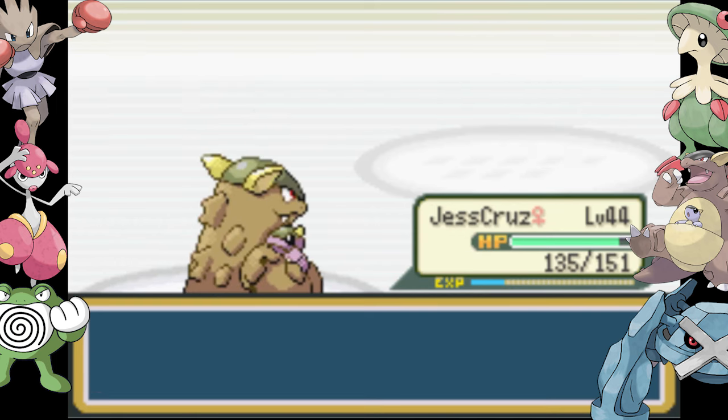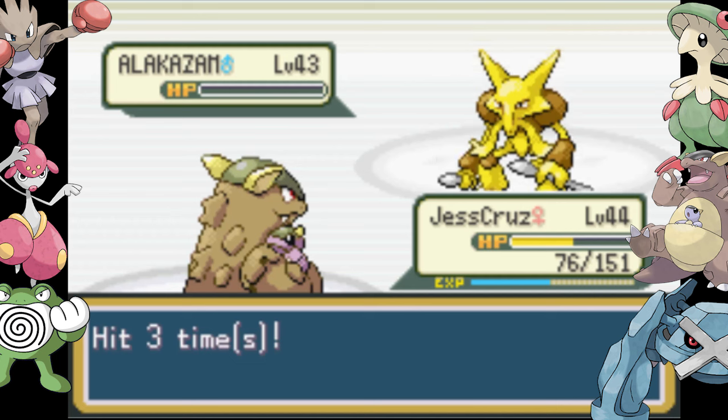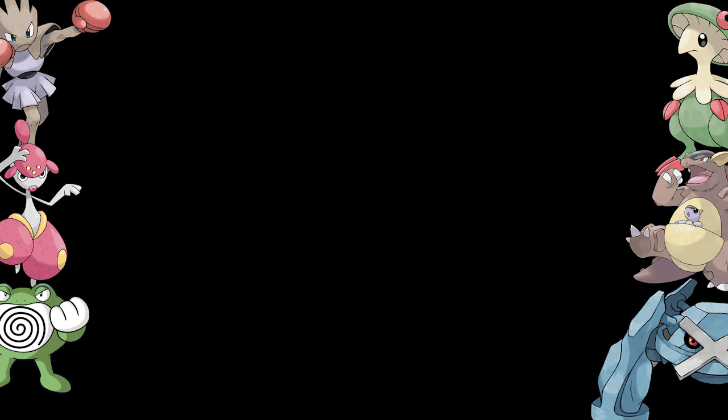Round seven brings us to Sabrina. I'm sticking with official Nuzlocke level caps so I'm not too far out of her range, but I did over-prepare — I just have a lot of good answers to her pokemon, namely Kangaskhan.